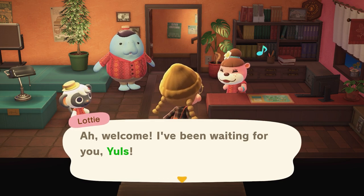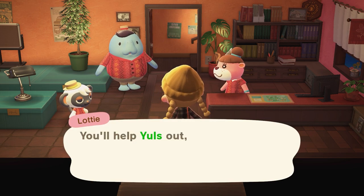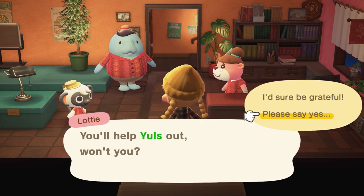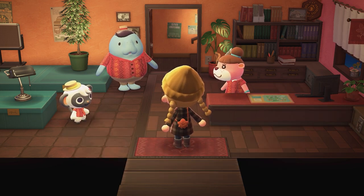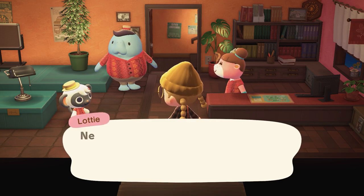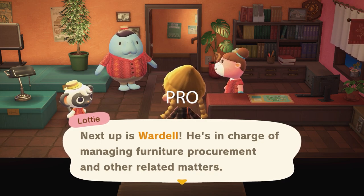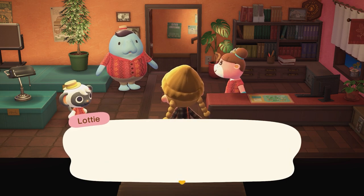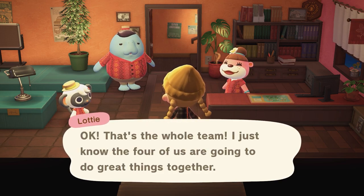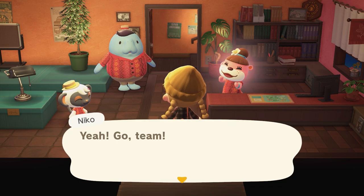Welcome — I've been waiting for you, Yules. And welcome back to you too, Nico, thanks for leading the way. You'll help Yules out, won't you? Please say yes — it's a bit weird otherwise. Of course, great to have you on the team. Just remember, I'm your guy if there is anything you need. Next up is Wardell — he's in charge of managing furniture, recruitment, and other related matters. That's the whole team. I just know the four of us are going to do great things together. Go team! Oh Lottie, you're so cute.